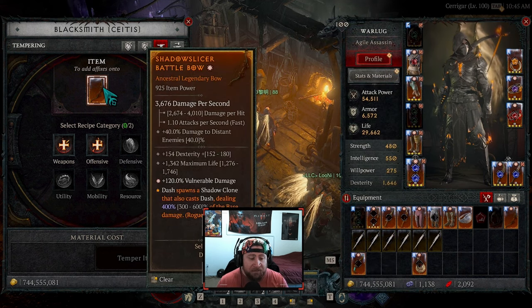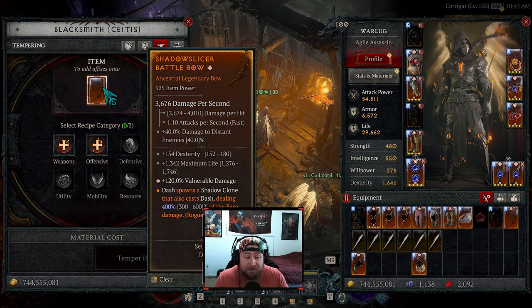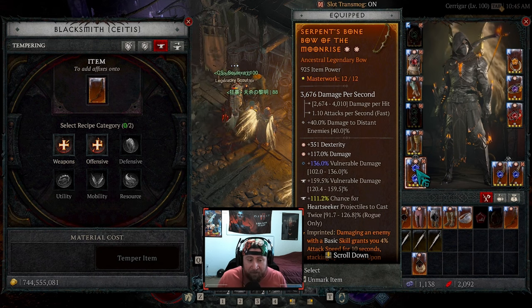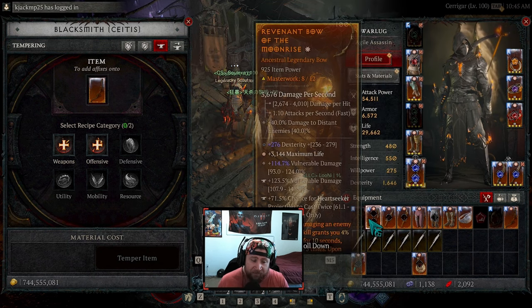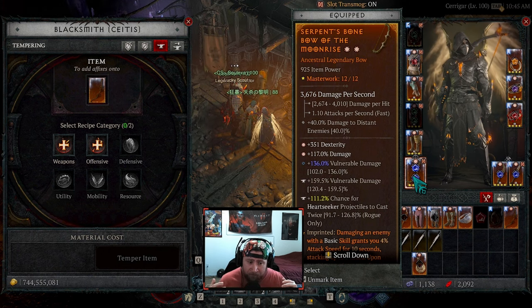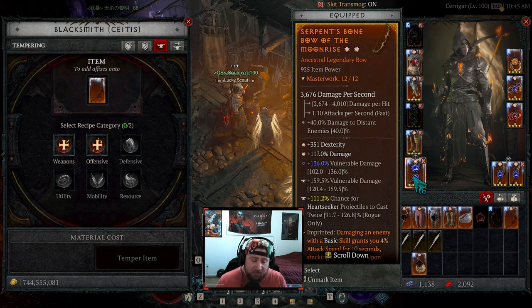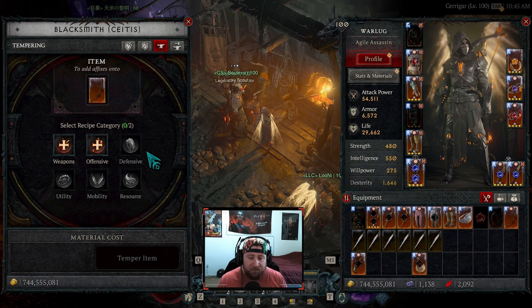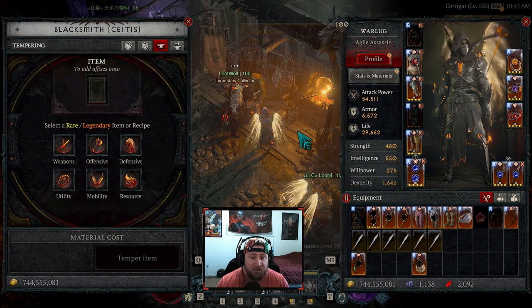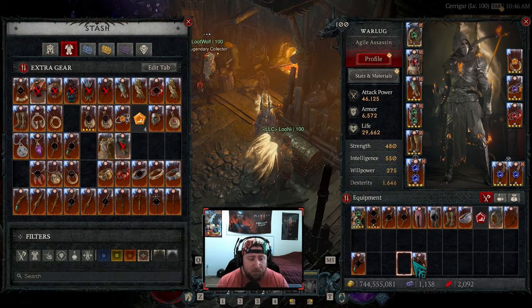These are some of the negatives I've experienced because I have bricked very high items, which sucks. But I've also been able to get some great results — like this bow, which is fantastic with a double roll. I got so lucky with a max vulnerable roll and a very good Heartseeker roll, and I happened to crit twice on masterwork, which is insane. I only needed it to crit once, so we might re-roll this down the road. But for now, this is just a really good bow. These are my thoughts on this issue since it comes up a lot in my chat.